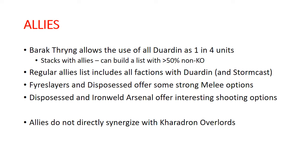Beyond this book, we do have some other things that we can use. One of our skyports, Barak-Thryng, allows you to use other Duardin as one in four of your units, and your allies list is basically all of the factions that include any Duardin, plus Stormcast Eternals. It's worth noting that Barak-Thryng and your allies stack, so you can end up with a list that is more than 50% non-Kharadron Overlords units by points.